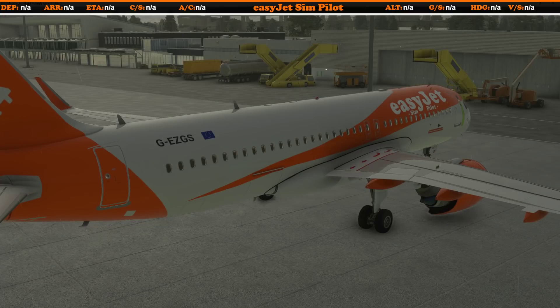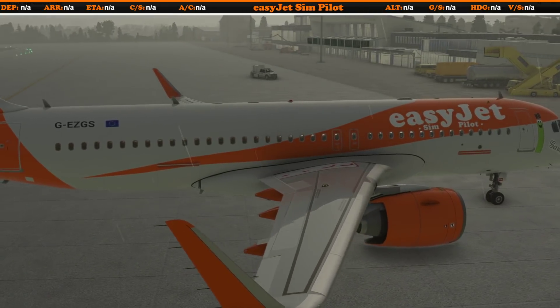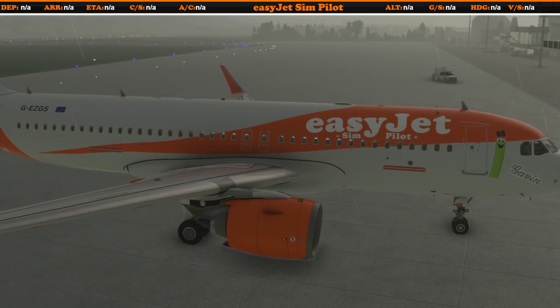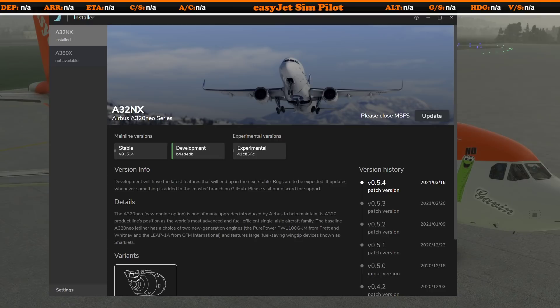But what if, like me, you actually want to keep using your current liveries? I've got the EasyJet Simpilot custom livery here, and we've also been flying a beautiful Easter livery on recent streams. The only thing you can do to continue using your liveries with the A320NX mod is exactly that — keep using the mod and not the new standalone aircraft. Do not update your aircraft at the moment, certainly until we get either new liveries for the A320NX or the new installer with the livery converter.